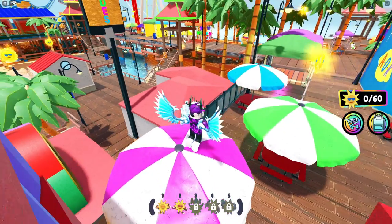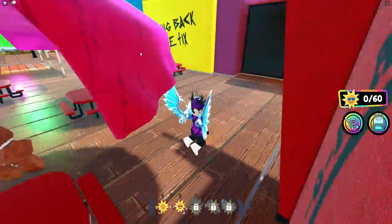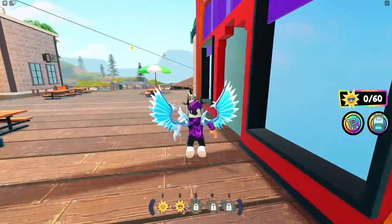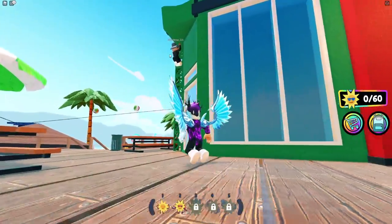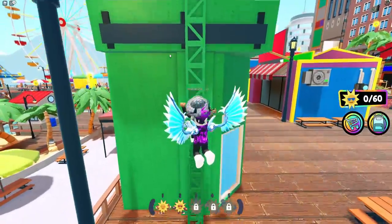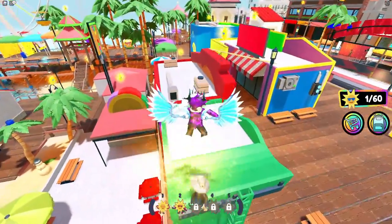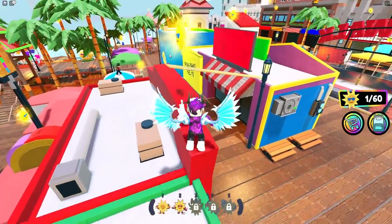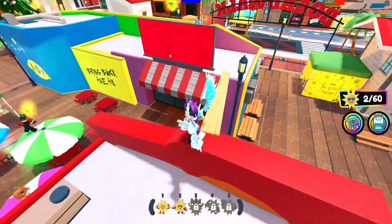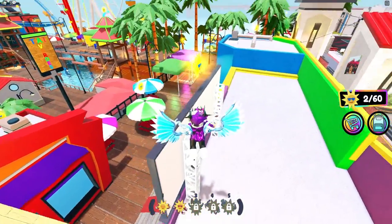Starting off, we'll begin at this first sunshine. You spawn in around here — if you come around here you'll be able to get these sunshines. We're going to climb up this ladder right now. Starting off you have this one on the lamppost. Keep in mind these are all located in the same place for everyone. There we go — that's one out of 60. Here's another one, two out of 60.